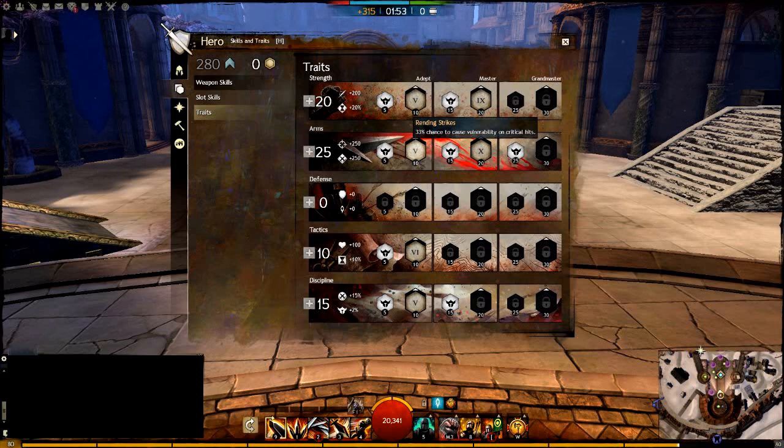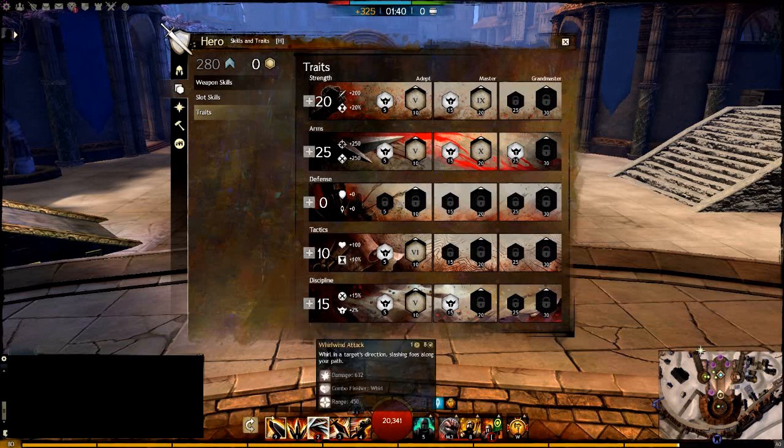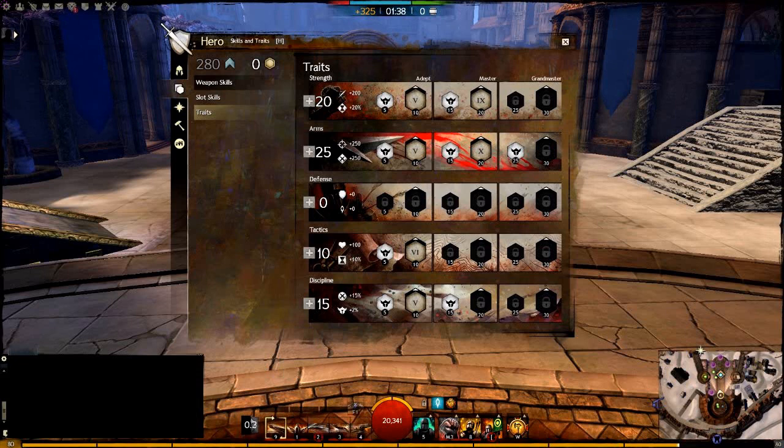For the Arms line, you want Rending Strikes and Forceful Greatsword. Forceful Greatsword is really good — it gives you Might every time you crit with no cooldown. It's also what allows you to do your 100 Blades and Whirlwind combo, swap to Axe-Mace for 5 seconds, then swap back and have those skills off cooldown. Then take the extra 5 points for Attack of Opportunity, which synergizes well with Precise Strikes. You're always going to have Bleeding on a mob, so you'll always have that 10% extra damage.